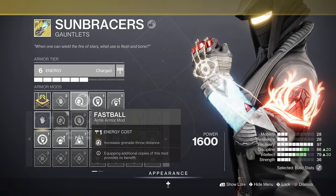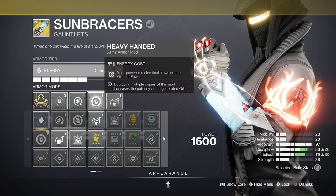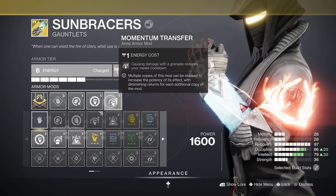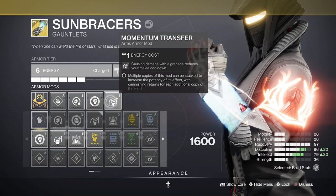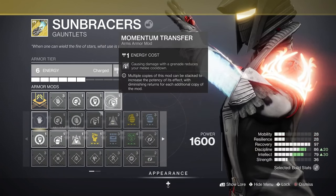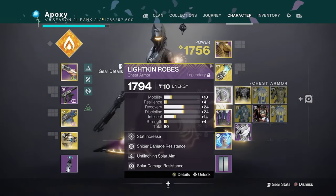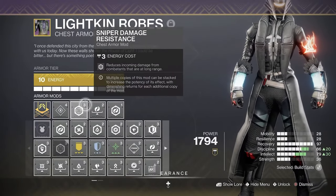Moving on to the gauntlet mods: I'm using Fastball, which increases grenade throw distance; Heavy Handed, so any time you get a kill with Celestial Fire it creates an orb of power for you and your teammates; and Momentum Transfer, which means causing damage with a grenade reduces your melee cooldown, helping you get another melee out as soon as possible.